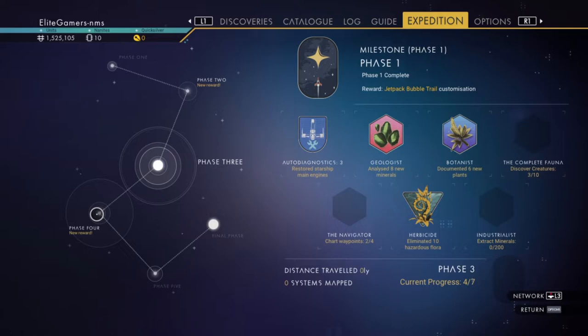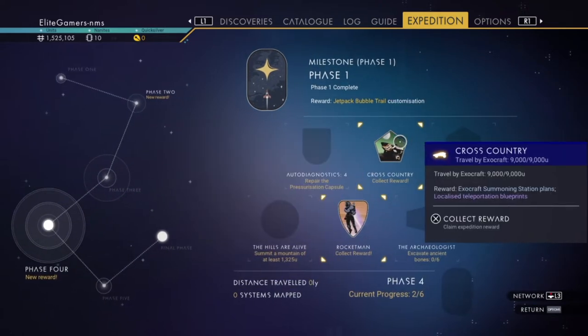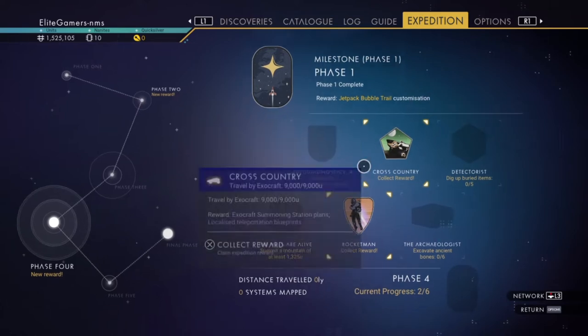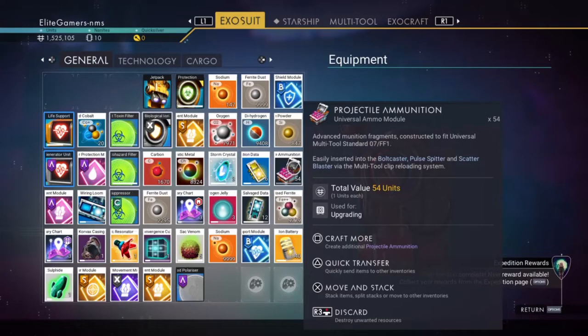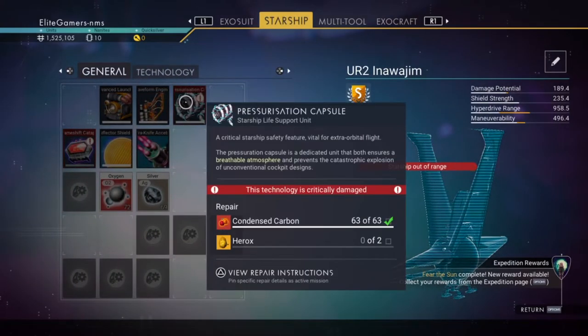We need to go to phase four. I'll just see if there's anything in here — nope. We need to do this one: repair the pressurization capsule. So what we need to do is have a look at the starship, which is too far away, but we need to fix this to get it off the ground.